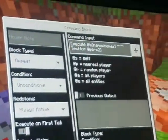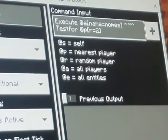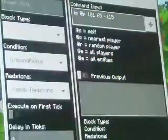Here is this one — there's no command, there's no coordinates in that one. But there are some coordinates in that one.